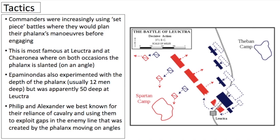Philip and Alexander were best known for their reliance on cavalry, using it to exploit gaps in the enemy line created by a phalanx moving at angles. Early in the 4th century, cavalry charges are not yet that effective, but you can see how the manoeuvrability demonstrated by the Peltasts, and the idea of putting troops on different sides to flank the phalanx, becomes the key way of destroying it — since the phalanx is not protected from the sides.